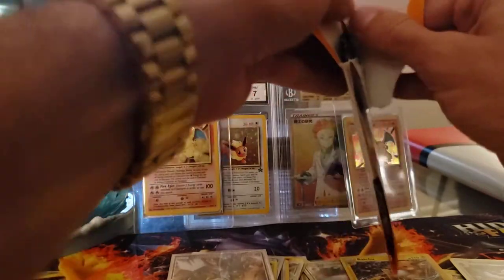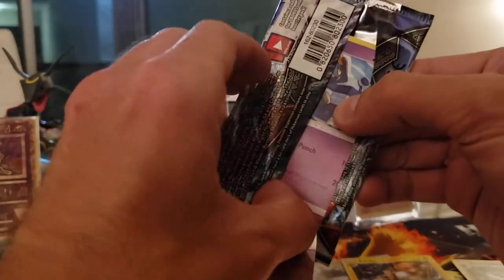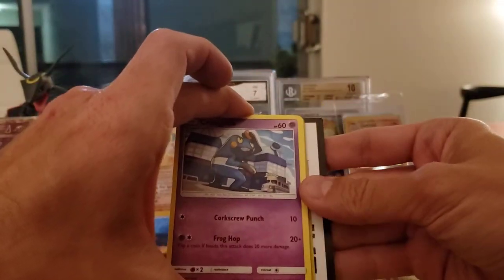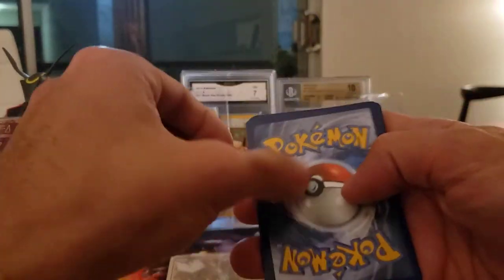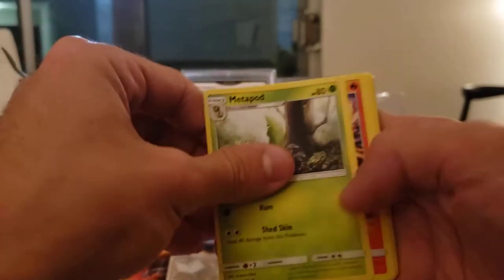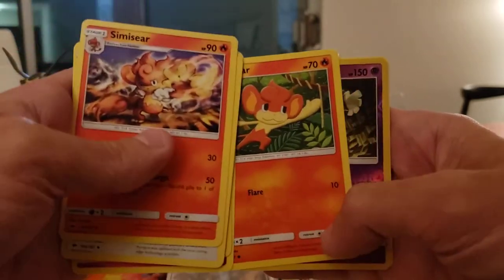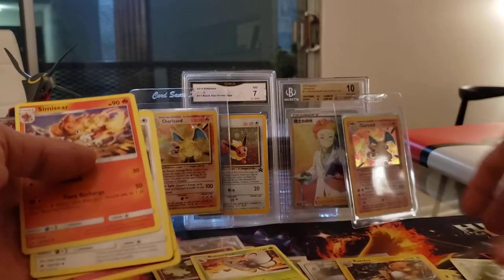Last pack magic, guys. Here we go — Tapu Fini GX, we pulled this card right here. Let's see what we're gonna get. Can there be a white code card in the last pack? Here is the code card and it's green. That's okay. We got some really good pulls with these Burning Shadows — we got a lot of GXs. We got a Fairy Energy, Metapod, Semi-Seer, Porygon 2, Cro-Gunk, Pikachu, Pan-Pore, Cutiefly, Pan-Seer. Reverse Holo Dusknor, which is a rare. And a non-holo Butterfree.